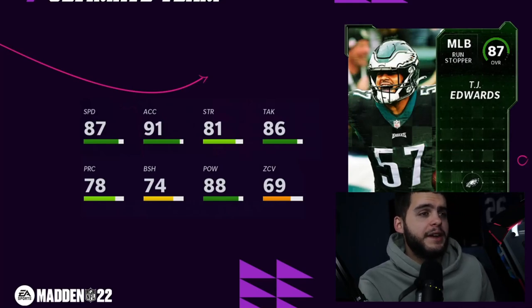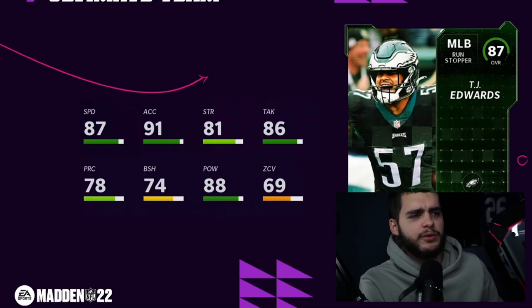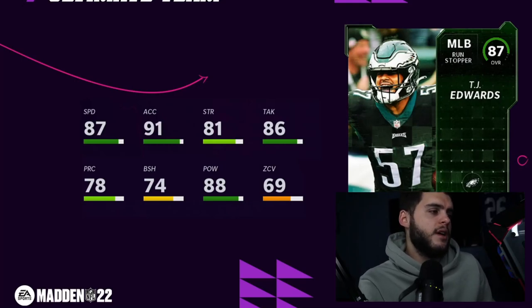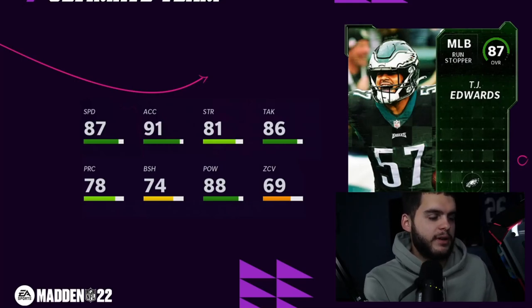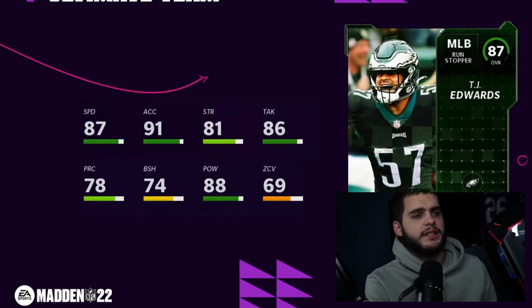TJ Edwards, middle linebacker for the Eagles — 87 speed, 91 acceleration, 80 hit power. Not a bad budget Eagles user. He has no zone, no block shed, but if you user him he has 87 speed, 91 acceleration, 88 hit power. It's funny — he's a run stopper archetype but he's not really that great at stopping the run on his card.